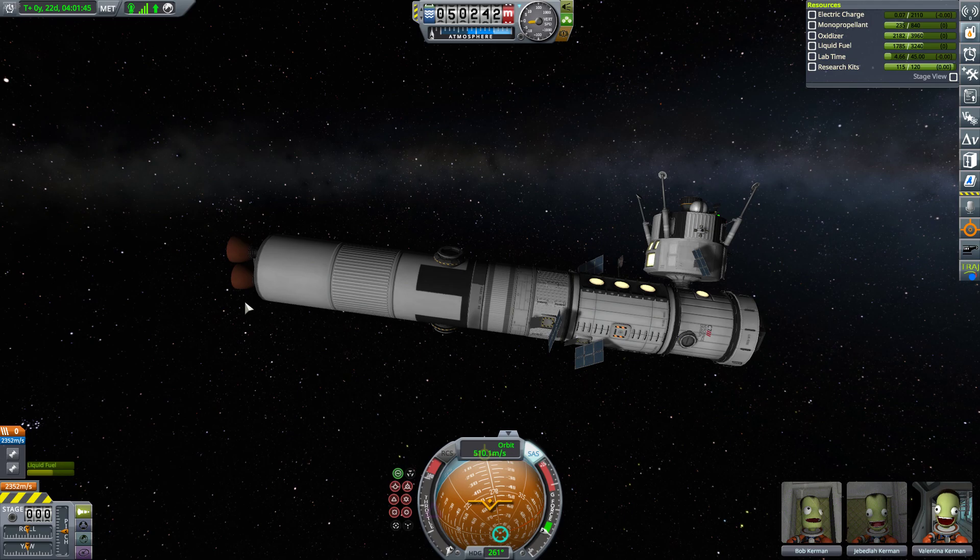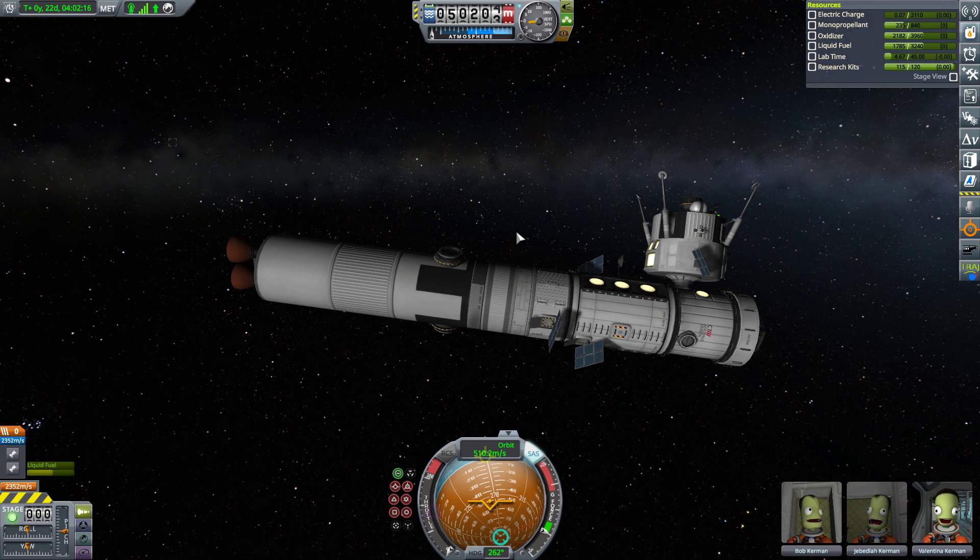A trip down to the surface and back will use maybe all of the fuel in this tank, but you've got plenty of fuel in the main ship to constantly keep refueling, and there's monopropellant and thrusters to dock it easily. Once you've collected all the science from the moon and Minmus, then you start looking at whether you want to go to Eve, whether you want to go to Duna — what your next step is. Anyway, that was just a couple of suggestions. A short little video this time — thanks for watching and I hope you found it informative.